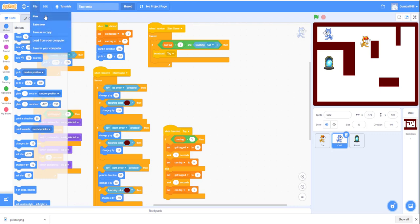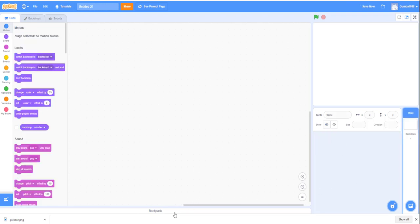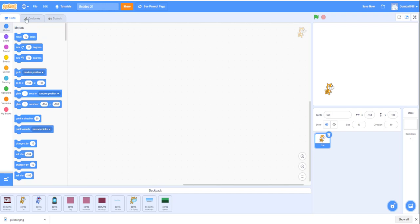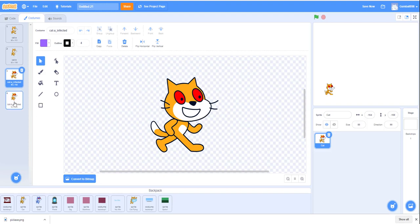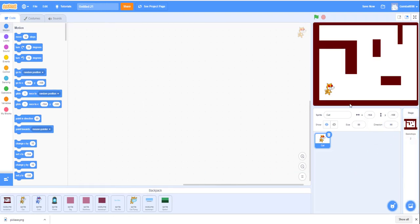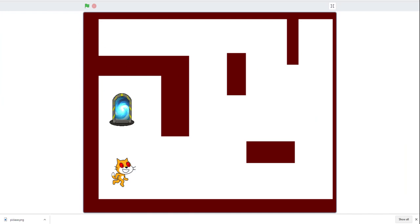We're going to make a new project. I'm going to delete the default sprite because I have some things in my backpack. I have a regular sprite cat which already has all the costumes. You can change it to 'cat infected' and make it red. I also have the backdrop and the portal in my backpack. We'll code the second cat later. Let's close the backpack and set the regular size.